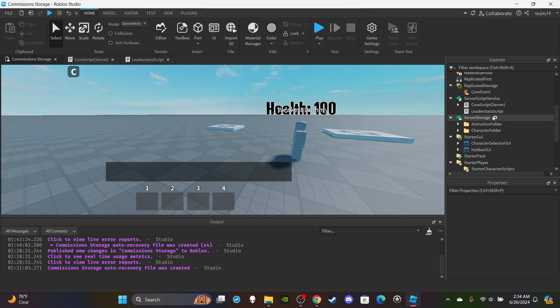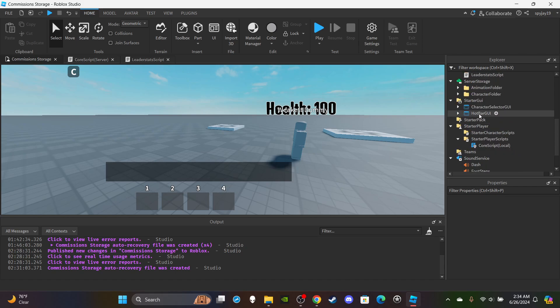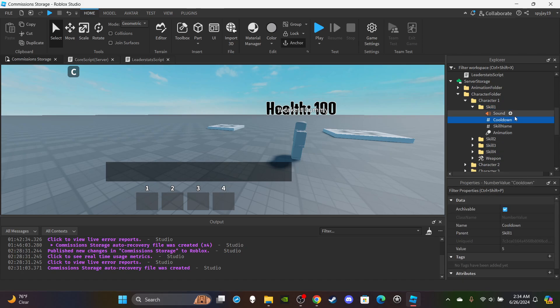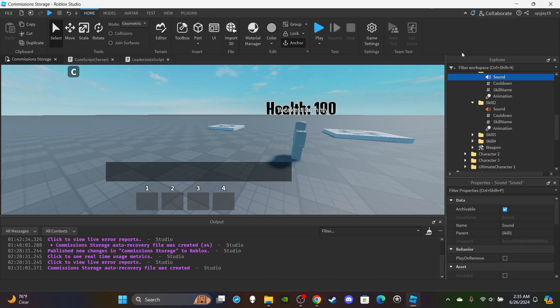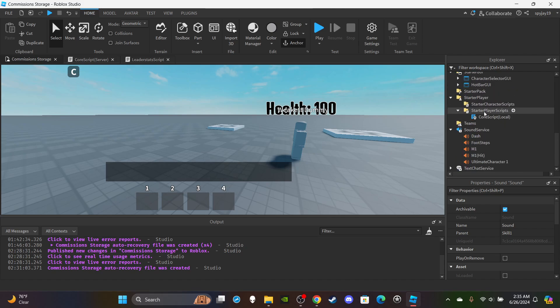Hopefully you guys were paying attention in the last video, because I set up some of the cooldown stuff in part eight. If you recall, in the character folder you open up a character, go to the skills, and there's a number value inside the skill folder named 'cooldown' — its value is set to how many seconds the cooldown will be. If you missed part eight, just insert a number value into the skill folder, name them all 'cooldown', and set the values to whatever the cooldown is for that individual skill.